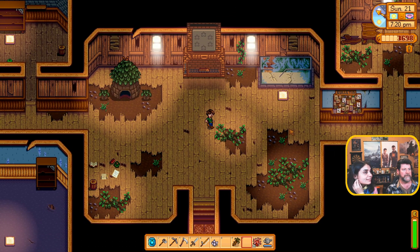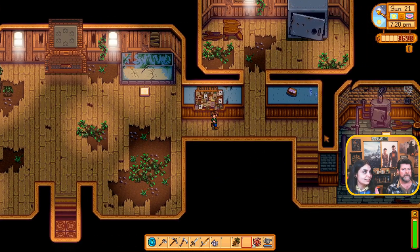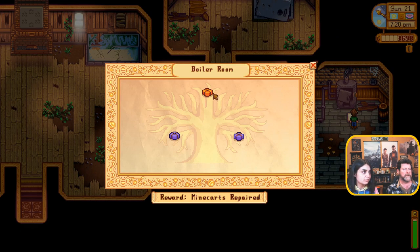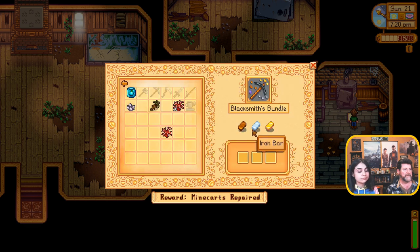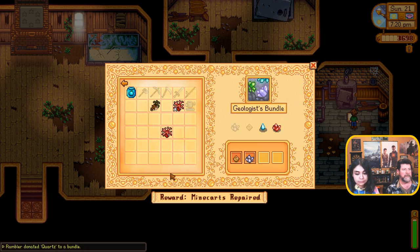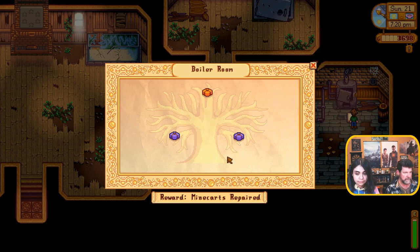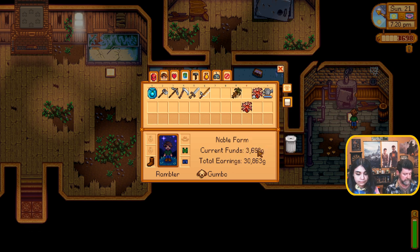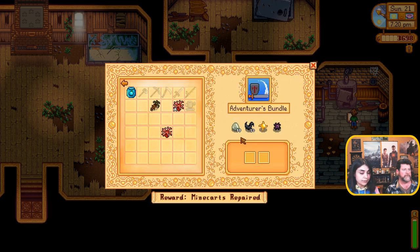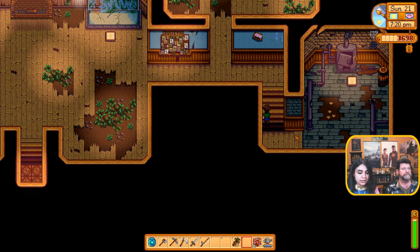I hit pause — I could be here for the next couple of days figuring that out. The quartz is probably down in the mine. We need ninety-nine slimes for the adventurers bundle. We need a frozen tear and a fire quartz — that's lower down in the mine. Cave carrot — that might be in the top left foraging bundle.